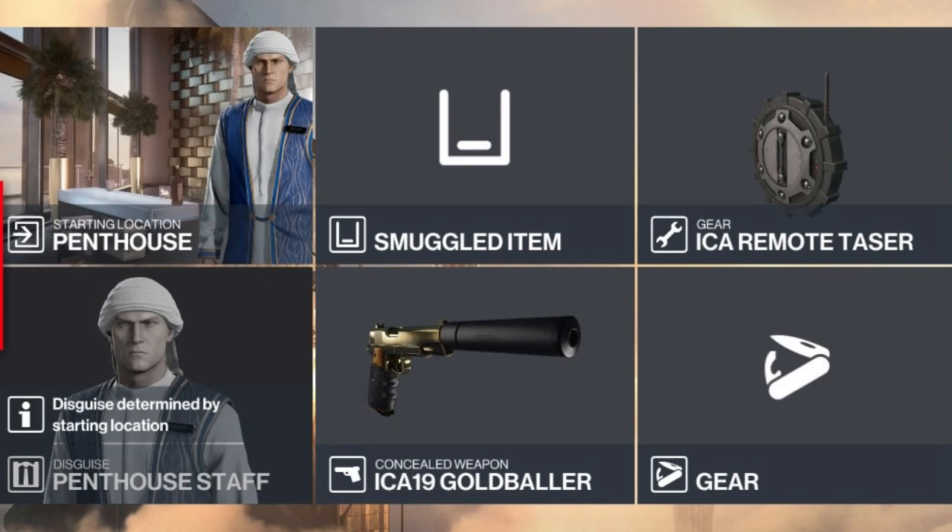For today's challenge we will be starting in the penthouse, and the only items we'll be bringing with us will be a remote taser and our silent pistol.